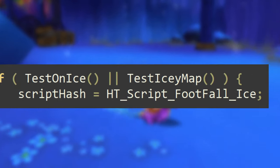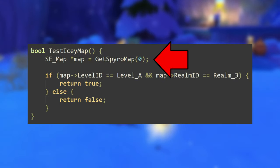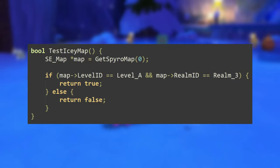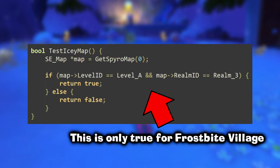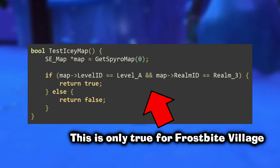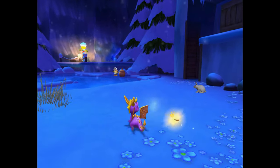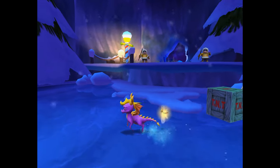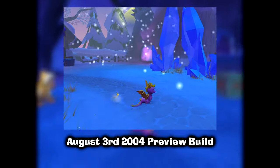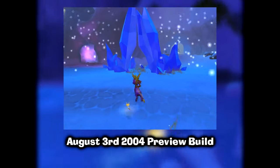Let's see what the game considers an icy map. That function gets the map the player is currently in, then it returns true if the map is the first level of Realm 3 — this is just returning true if you're in Frostbite Village and nothing else. Yep, that's it. You get snowy footsteps if you're in Frostbite Village or you're on ice. The icy map function was a very late addition to the game, as the prototype from a month before release did not have it. It seems they didn't quite finish implementing this feature.